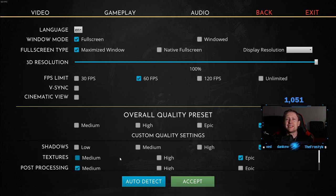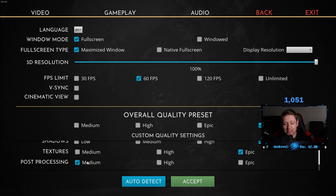If you're still having issues with frames dropping, consider turning shadows down to medium or even low. Shadows are another setting that affects your performance quite a bit. So 3D resolution, post-processing, and shadows can all be turned down to increase performance. Post-processing I strongly recommend bringing down to medium. So there you have it — these are my settings.